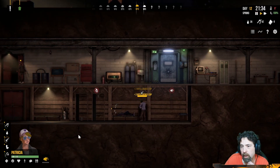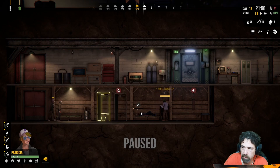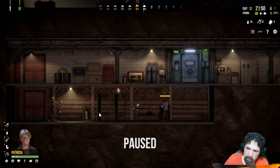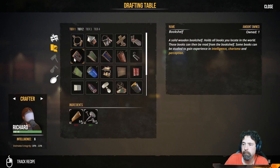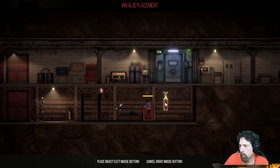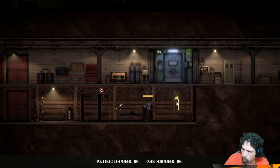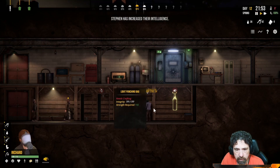I've been getting by surprisingly well on just two beds, but it wouldn't hurt to get a third. I need Richard to build it — not Patricia, cancel that. Richard, don't you think about giving up on me yet buddy, I know you're getting tired. There's no rotating it because this thing seems favored towards one side.